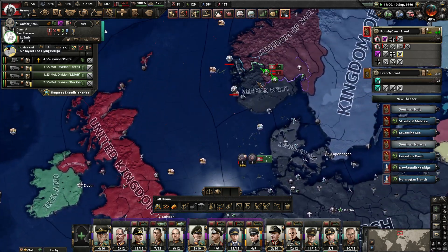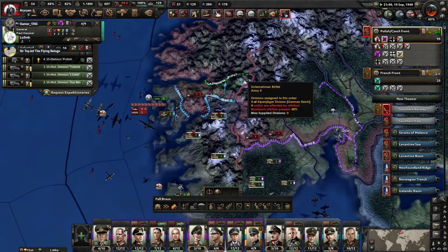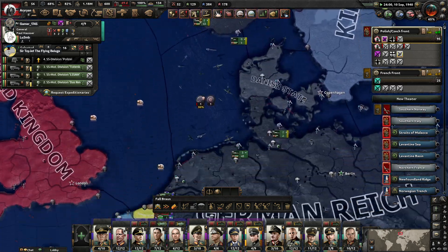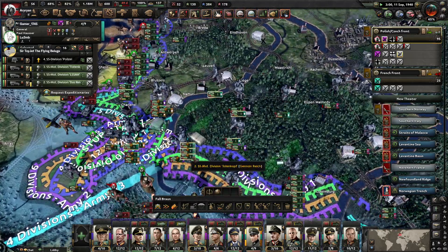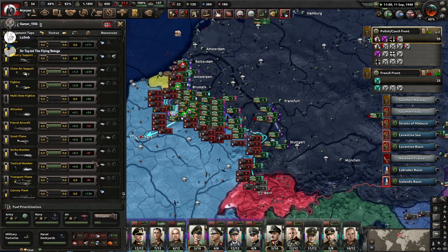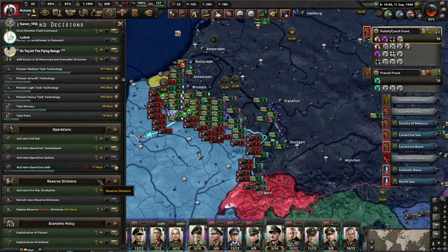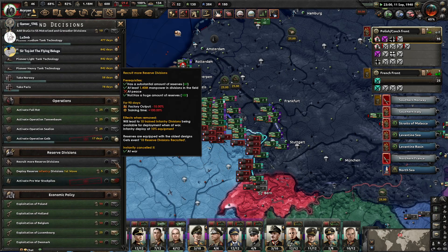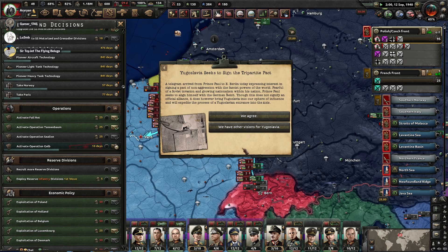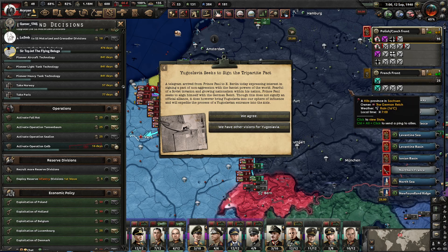Have the Belgians still not surrendered? They literally have one province left and haven't surrendered. They are much more courageous than the French. Gentlemen, Minister's meeting — Yugoslavia seeks to sign the Tripartite Pact. Do we want to do that or do we have other plans?